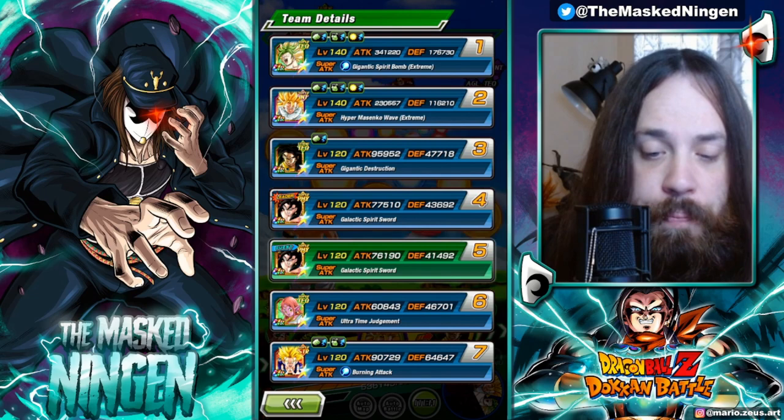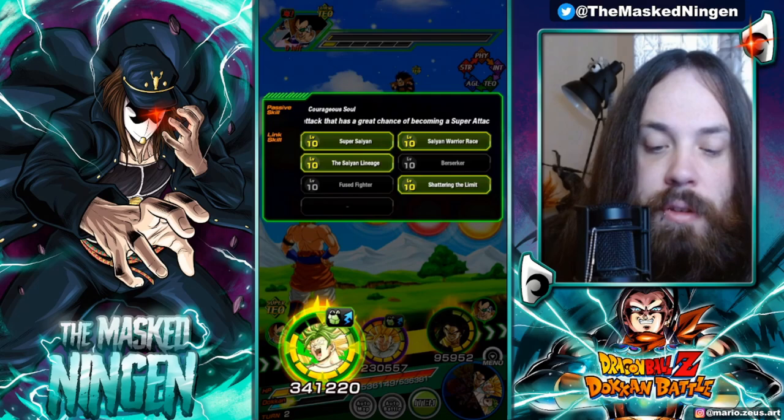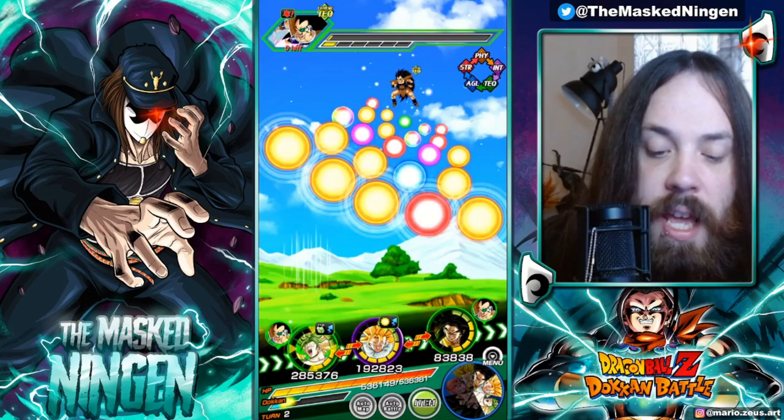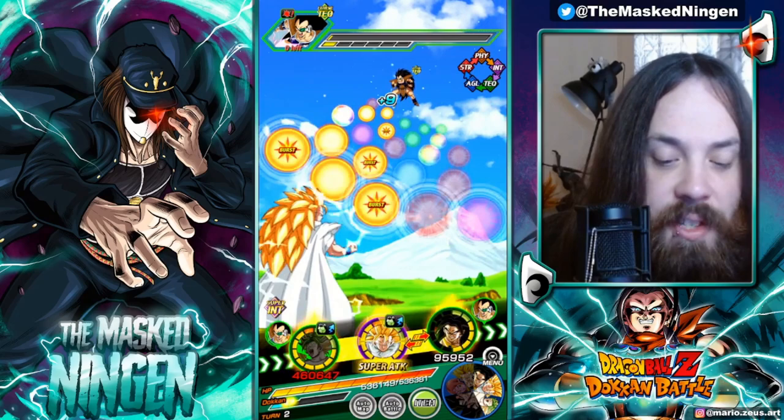We're using him on the crossover team. This Super Saiyan 3 Gohan is actually one of his better link partners because Berserker is not a link that we're going to get active very often. We do have Fused Fighter with Super Saiyan 4 Vegito if we end up doing this rotation with Vegito in slot 3 on return. Unfortunately Karoli was only on turn 2 and we ended up almost killing the boss, so we're not going to get a chance to see the additional super attack here.